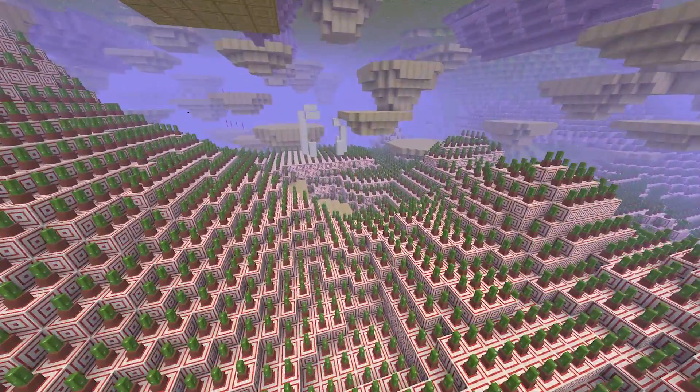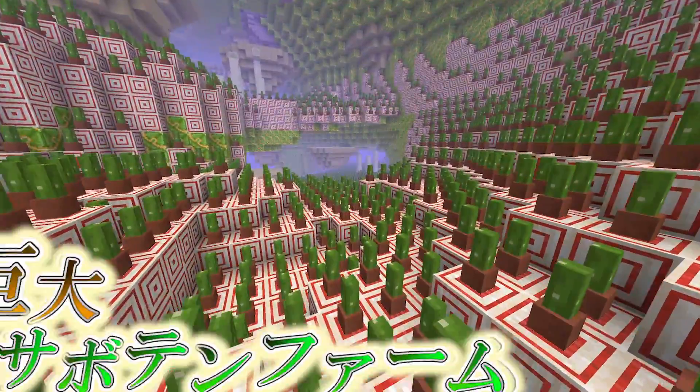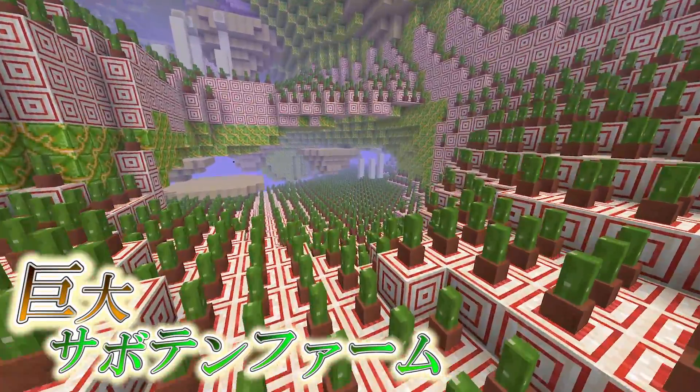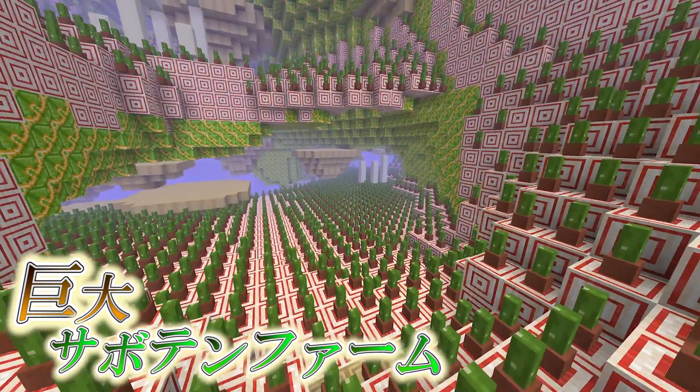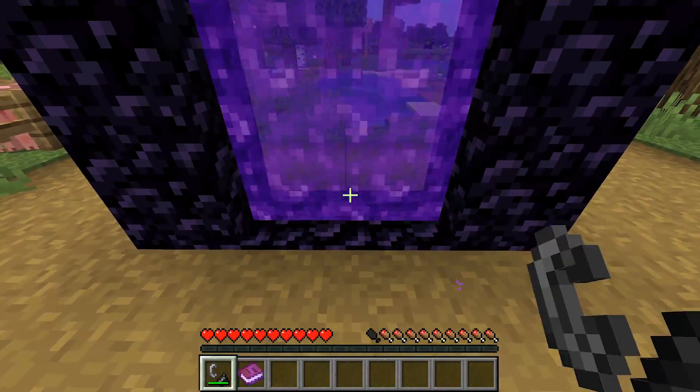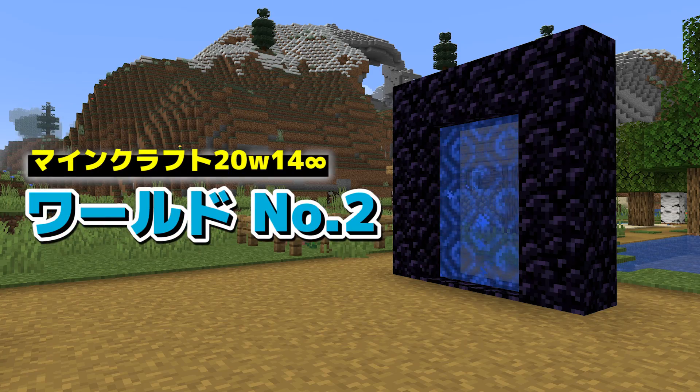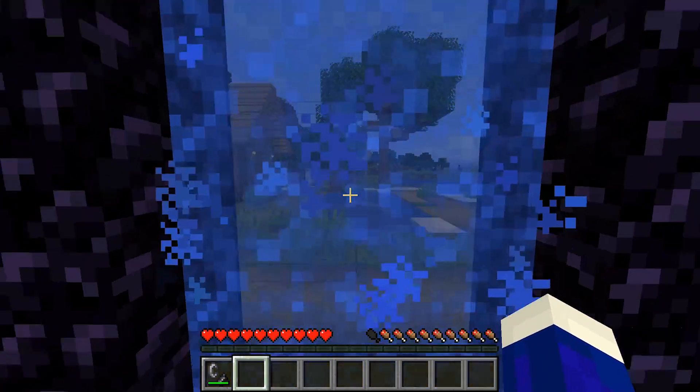ワールドタイプ1です。今までに見たことないようなワールドで、地面はほとんどガラスになっていて、ターゲットブロックの上にはサボテンが置いてあったり、エンドシップが浮いていたり、スポーナーなどの場所もあります。こんな感じにブワーッと巨大なサボテンファームみたいなものもあります。入れる本によって違うワールドが生成されます。